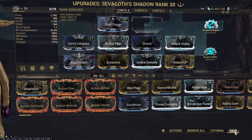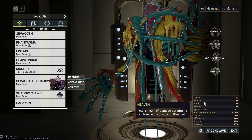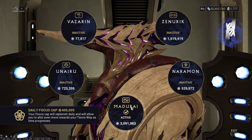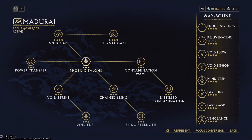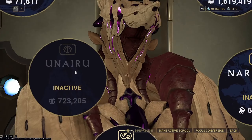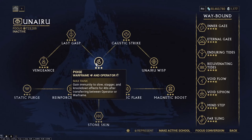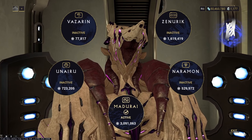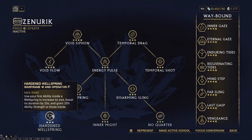You'll be noticing there are a lot of issues with Sevagoth. Another thing: you don't benefit from any of your focus schools when in the Shadow form either. Any passive buffs you instantly lose, and you don't carry over any active buffs either. So something like Phoenix Talons, which is just a passive, you do not gain while in your Shadow form. Something like Poise for the Prime Sure-Footed effect doesn't carry over. The innate 200 armor doesn't carry over. The only thing that works in Shadow form is if you place Hardened Wellspring beforehand — you can get the 20% ability strength and extra energy while standing inside it. But this is completely useless, as Zenurik doesn't work on the main Sevagoth, and the main Sevagoth is the only one with energy problems.